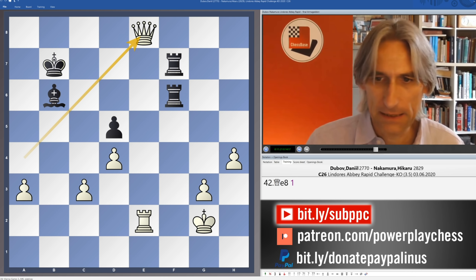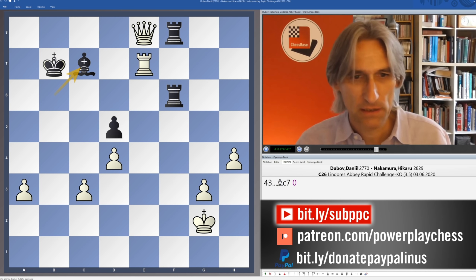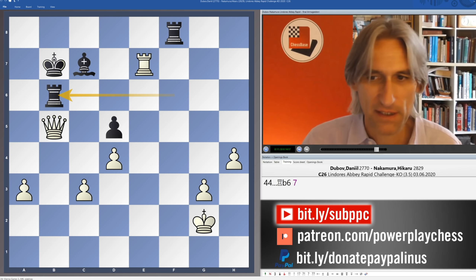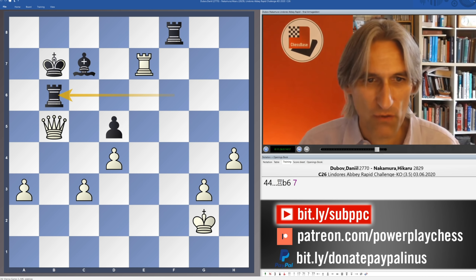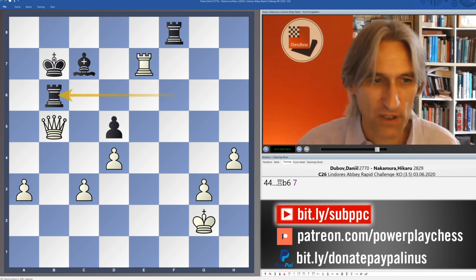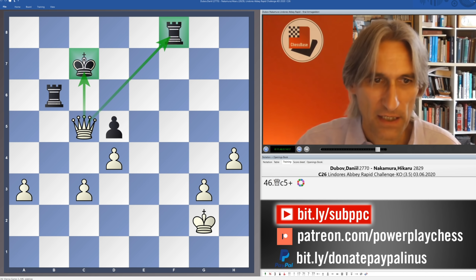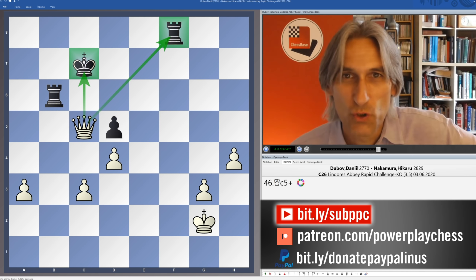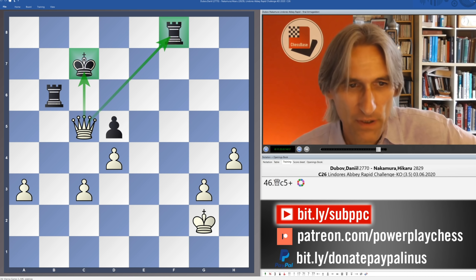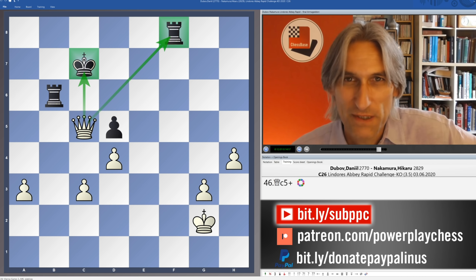Now the rook moves into the attack — rook e7 check, queen b5. You could take on d5, but Dubov spotted that he could play rook takes bishop check, and that was the final move of the game. Because if king takes, then queen c5 checks and you pick up the rook on f8. At that point Nakamura decided that enough was enough, even though Dubov was down to his final minute. Well, that one is pretty easy to clean up. So Daniel Dubov kept his cool and won the Lindor's Abbey Rapid Challenge.